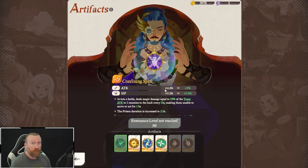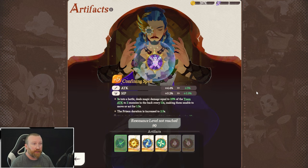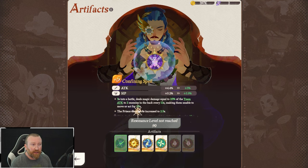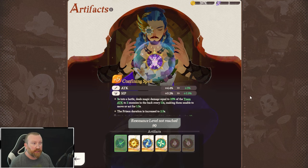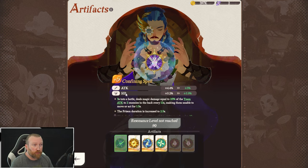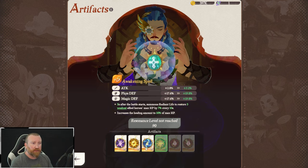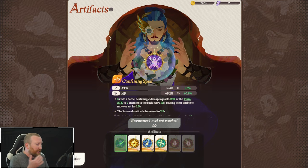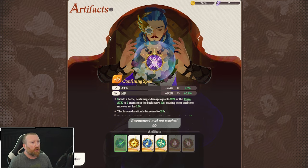Three seconds into battle, Confining Spell deals magic damage equal to 25% of the team's attack to two enemies in the back every 12 seconds, making them unable to move or act for 1.5 seconds — essentially a stun. The prison duration increases at level five, and further down the road the cooldown is reduced by 10 seconds, so it gets really insane. This one's great because you're able to lock down the enemies in the back, which gives better survivability in most cases than Iron Wall Spell and Awakening Spell. You'll mainly be using Confining Spell in PvP and campaign scenarios — not on bosses, though.